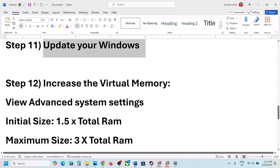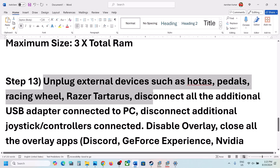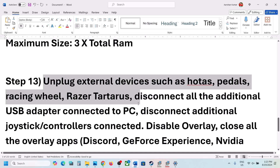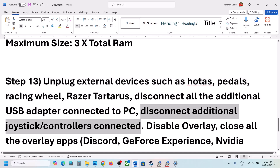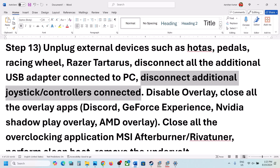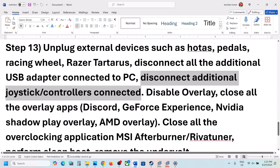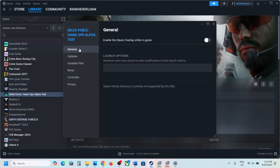The next step is to unplug all external devices. If you have a HOTAS, pedals, wheels, any external USB adapter, USB dongle, or extra controller connected that you're not using, disconnect them. If you have any virtual controller software like vJoy, disable or uninstall it. Also disable Steam overlay — right-click on the game, select Properties, go to the General tab, and turn off 'Enable the Steam overlay while in-game'. Turn this off and check.